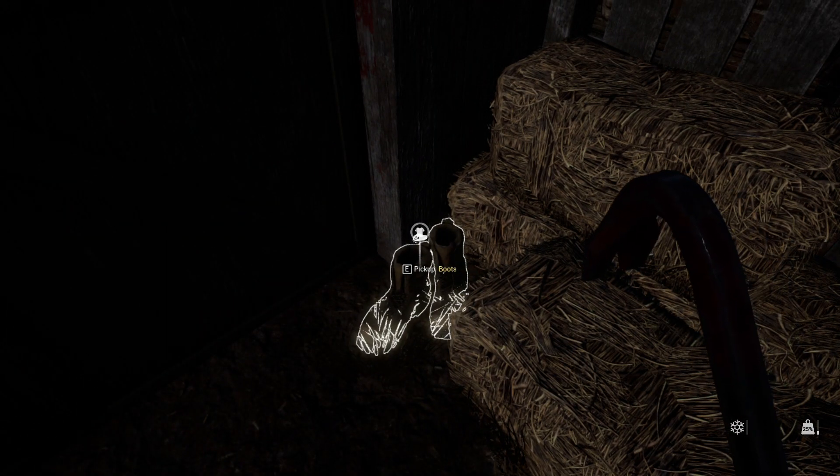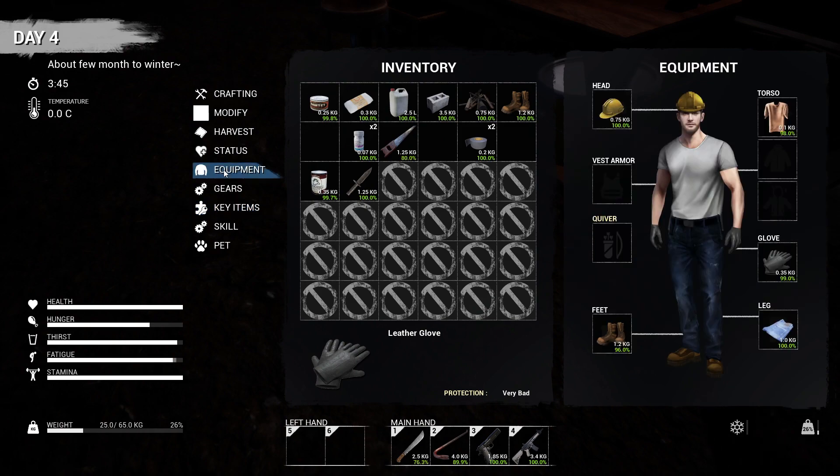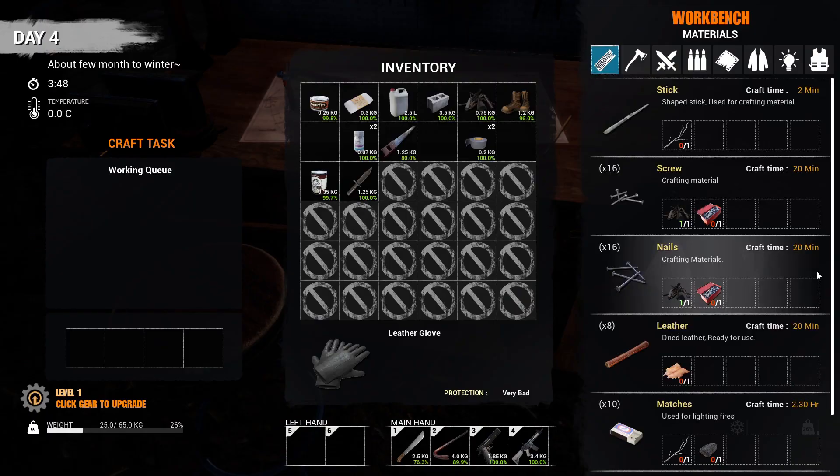Boots! Have I got boots? What kind of boots are these? I'll swap them because those are 96% and these are 100%. As you can see I'm rocking some jeans and a t-shirt — looking sexy. I've also found a hard hat, which gives me good protection. Getting there slowly, but I just need to figure out what we can do.